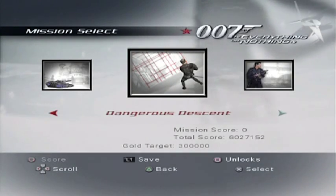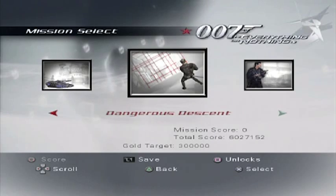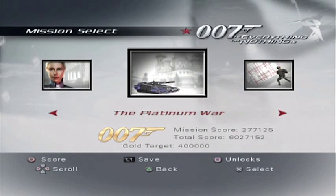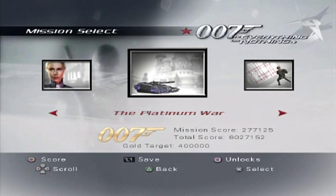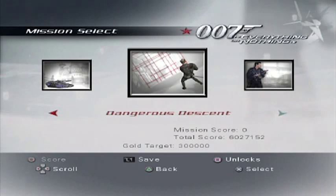Hello and welcome back to Let's Play James Bond 007: Everything or Nothing with me, Mr. Muckluckable. In the last episode, the Platinum War, we drove around Red Square in Moscow trying to stop Diavolo from releasing some toxic gas in the Kremlin - you know, blowing up the world, World War 3, all that bad stuff - which we did eventually. But then we found out there was a secret underground base and Diavolo's just got a few more tricks up his sleeve.